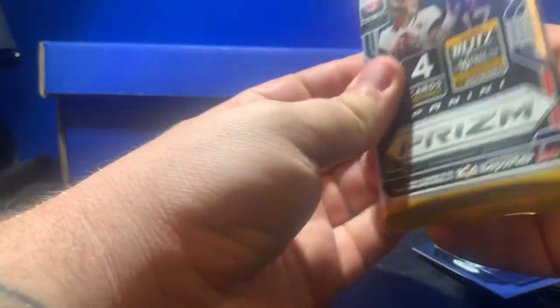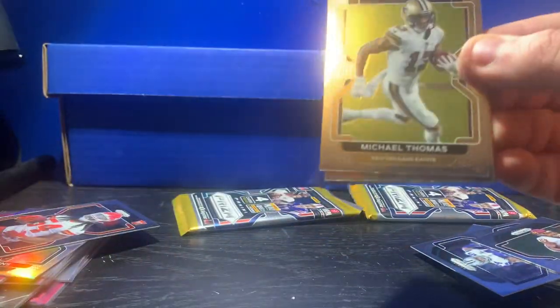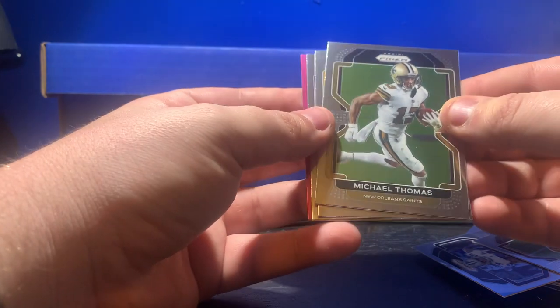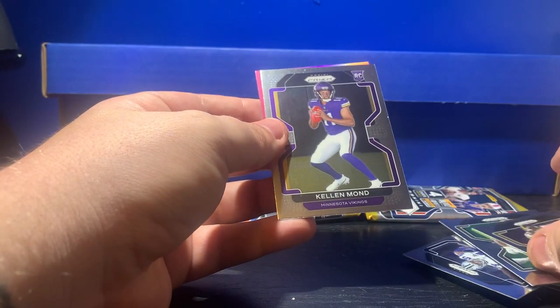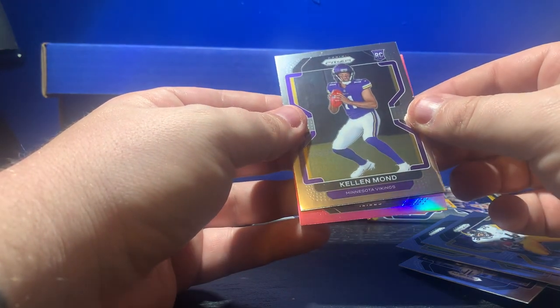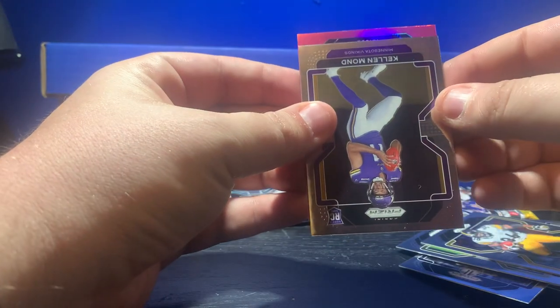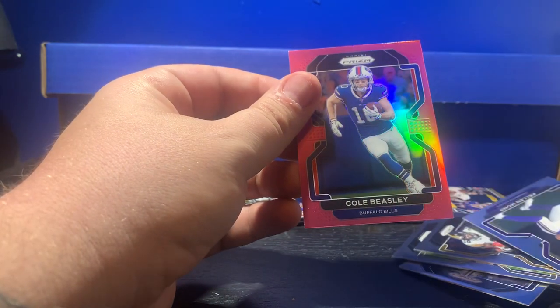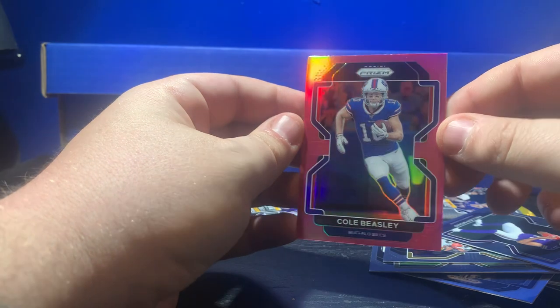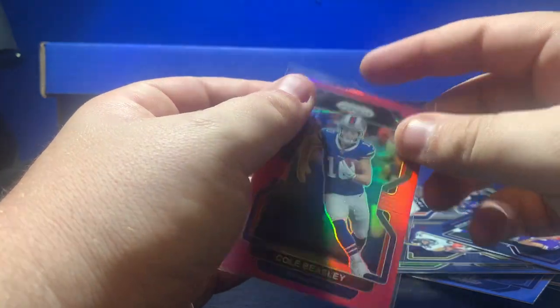See if we can't pull that decent checkerboard out of here. We're looking at another pink prism — we got Michael Thomas, Jerome Bettis, Kellen Moore rookie. And we don't have a rookie for the Bills — my PC. Cole Beasley. Oh, that's such a heartbreaker — he's been doing nothing but running his mouth about Buffalo. Well, that's unfortunate.